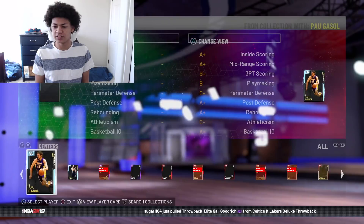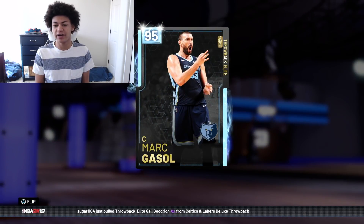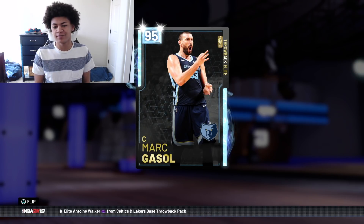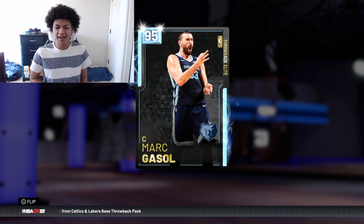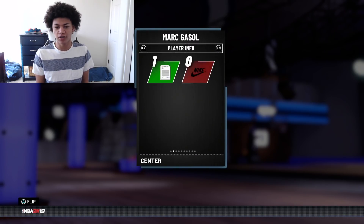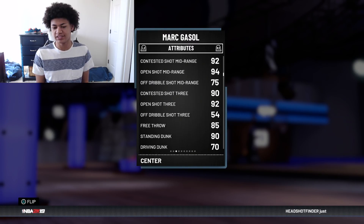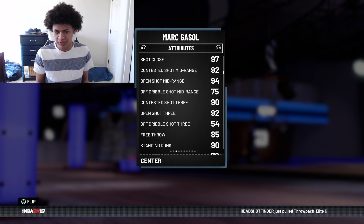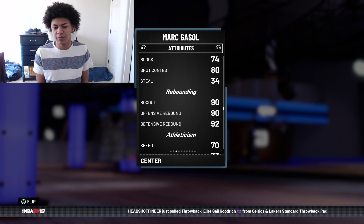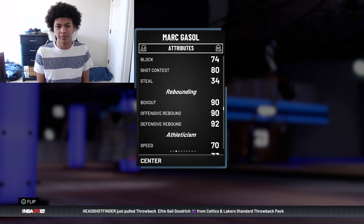And that leads us to the center position where we're going to start Diamond Marc Gasol. This Diamond Marc Gasol is pushing 50,000 MT. He has a bit of a beer belly in his card art, but that's besides the point. He's a 95 overall center with great shooting badges, 7'1", and 92 open shot three. As a stretch big with amazing mid-range and three-ball, you can't beat that. He's going to be my starting center.